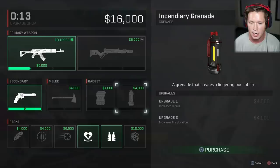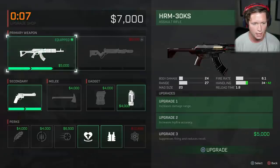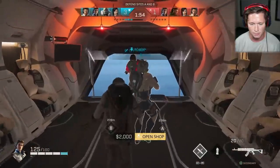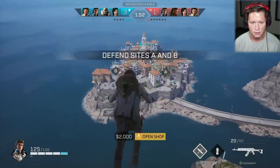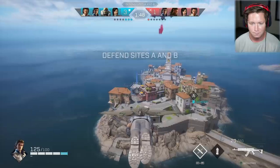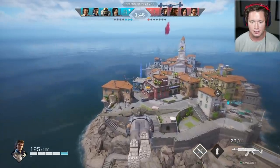We've got gadgets now — an EMP grenade and an incendiary grenade. I'm going to get the incendiary. I'm going to upgrade our AR twice so we've got max AR now: increased damage range, hip fire accuracy, suppressed firing, and reduced recoil. We're kind of kitted out here, we're looking pretty good. Go B.